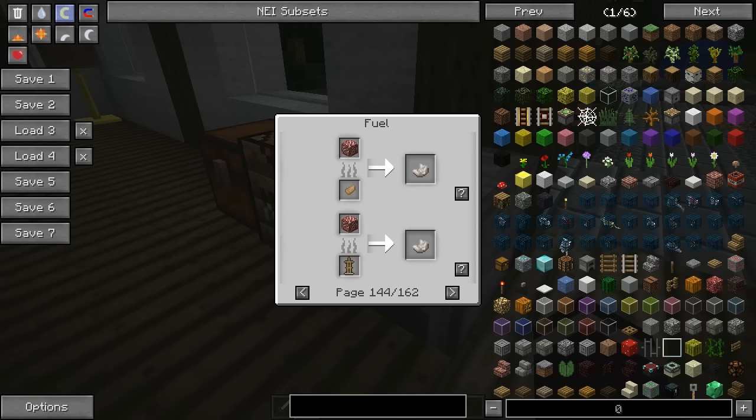We also have rabbit's foot, armor stands, flags, and banners. We have all forms of doors and all forms of bridges - though that's actually from a mod. So the rest of these are from actual mods.